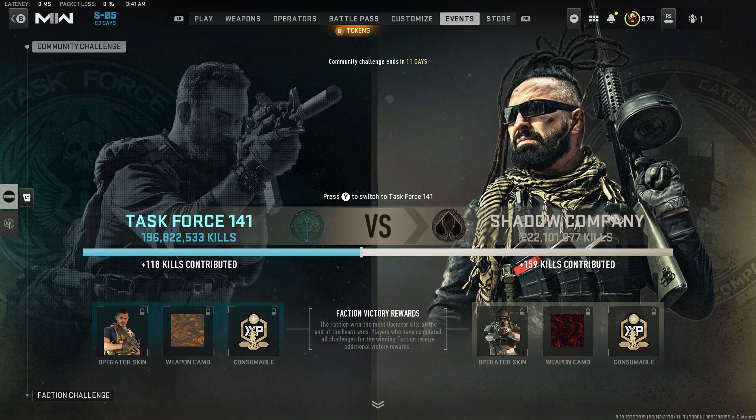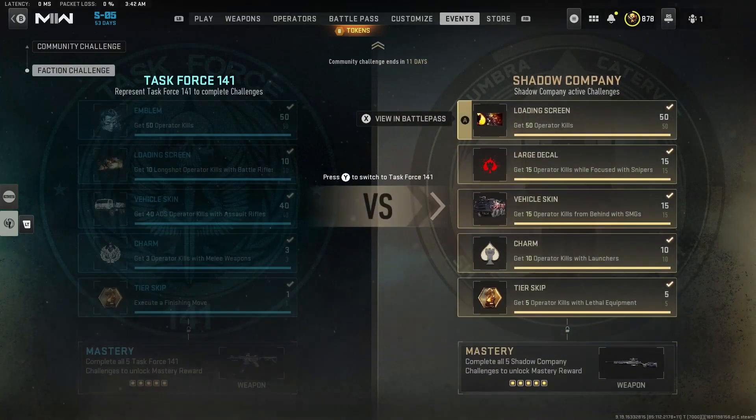For Task Force 141 I really like that Soap skin but I don't like the camo, and for Shadow Company I really like the camo but I don't like that Operator skin. So I'm kind of torn on this. I picked Shadow Company as of right now just because of the camo, but we'll see how things play out. There's also a set of challenges you can complete to gain additional rewards, so let's scroll down and look at the reward lists for both factions.